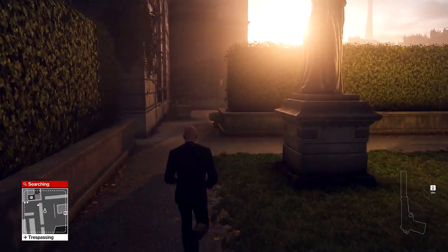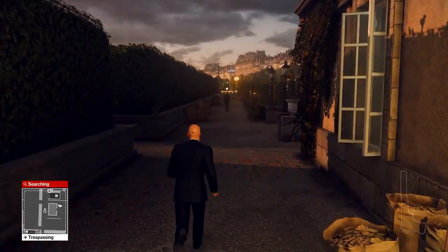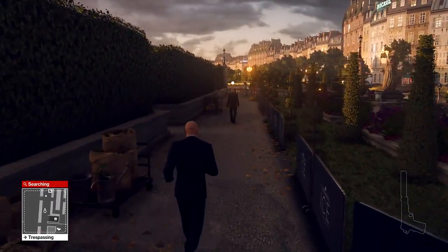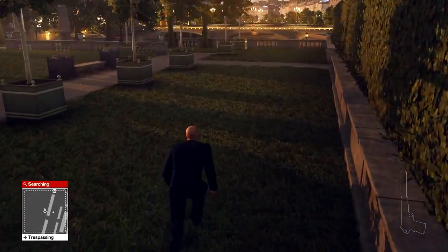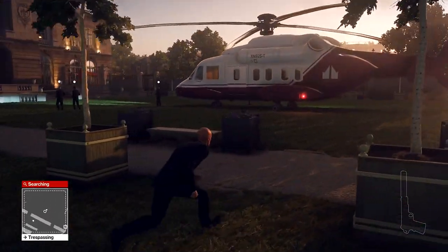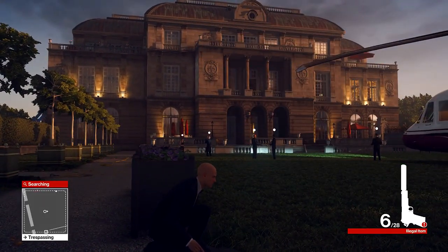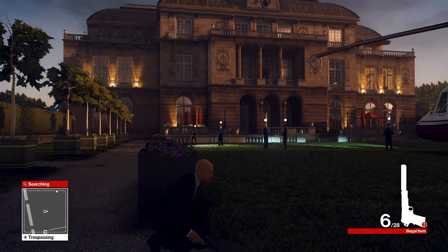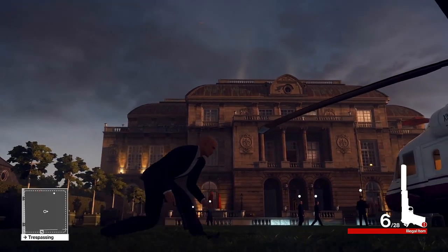We're going to run behind these two statues, and then run up behind this guy who's walking away from us down this path. Just before we get to him, we're going to dip into the hedge on our left, which should take us to the helicopter. And we can start to set up the second assassination, which I've taken to calling the Window Bang Chandelier Drop, because it sounds cool. As soon as the two guards to the right start walking away, we are ready to line up the shot that will kill Dahlia.